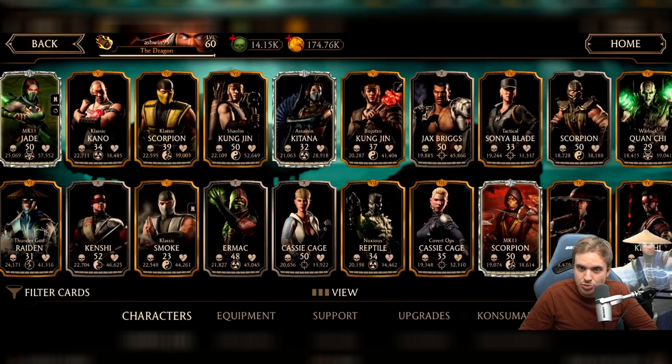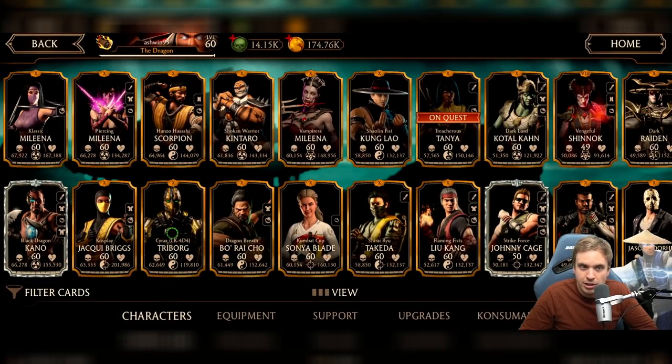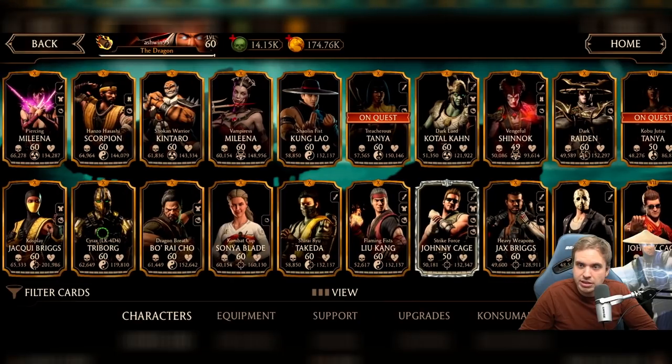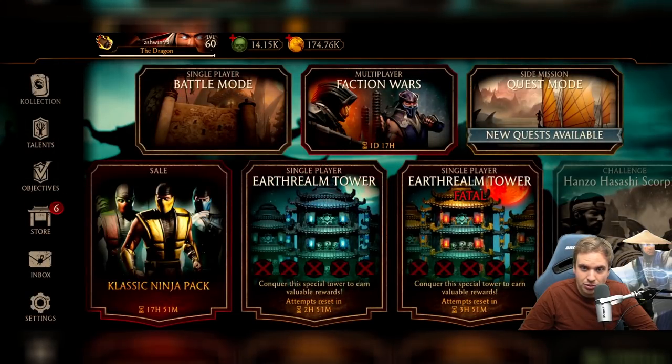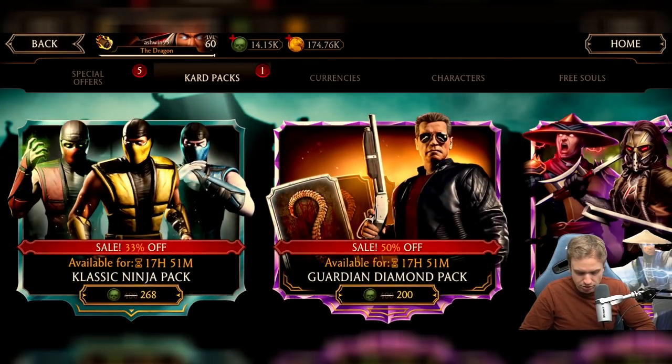This is a pretty strong account. There's a lot of diamond cards and you've been playing most of them because a lot of them are high level. Hanzo is maxed out. We're going to max out the rest of your challenge characters today probably, like Johnny Cage and all that stuff. Let's get into it — let's get you some good diamonds, let's get you some Guardian Terminator.